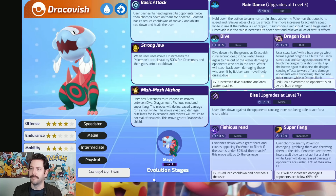The first move upgrades at level 5 into either Dive or Dragon Rush. Dive - dive down into the ground as Dracovish runs deep in the water, press again to rise out, damaging opponents in the area. Water will slash back down, damaging those hit by it. User can move freely during Dive - kind of like this character's version of Fly. Dragon Rush has the user coat itself with blue energy which forms a giant dragon, buffing the user's speed stat and damaging opponents who touch the dragon. Tap the button again to disperse the dragon, causing effects to wear off and damage opponents while dispersing. User can use other moves while in Dragon Rush.